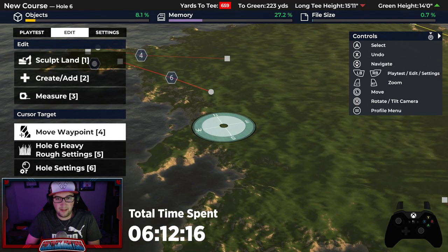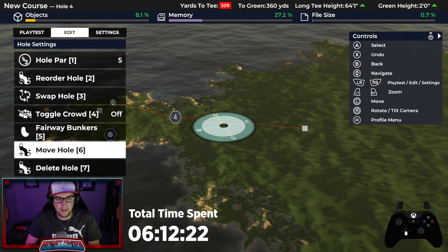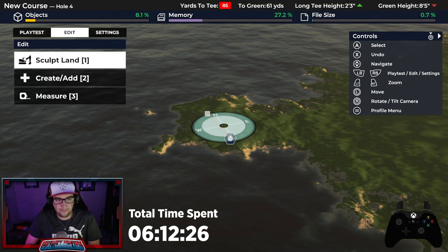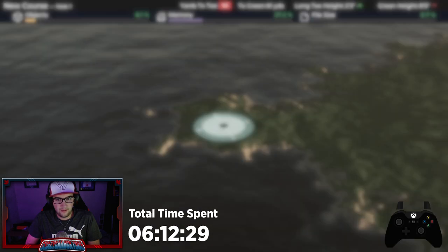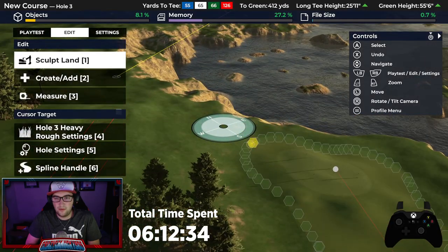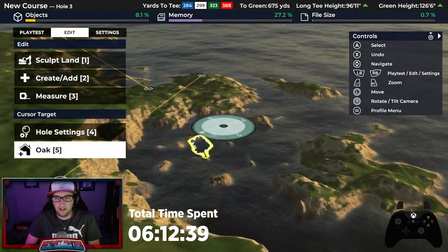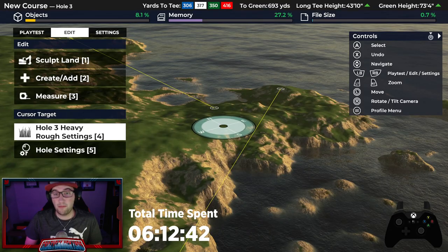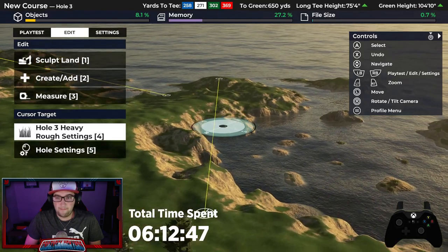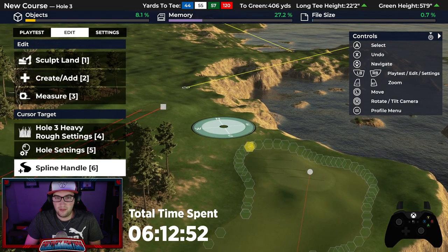The only one I'm keeping is our 18th because that is not moving. That is going to be a great 18th hole, I think, and I'm not doing anything with that one. So we have one, we have two. Now we got to start thinking about what we're going to do for three. We've got a lot of this bay that we're obviously going to be molding into something a little bit different. But it's how much do we want to bring in? What do we want to do here?